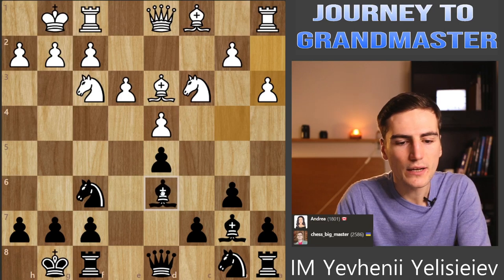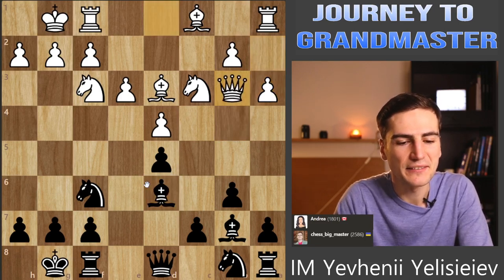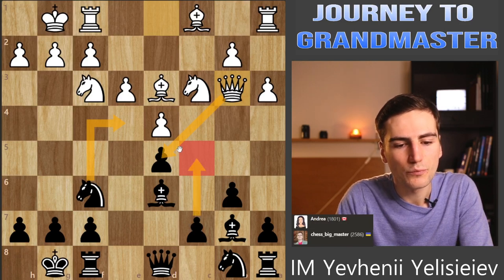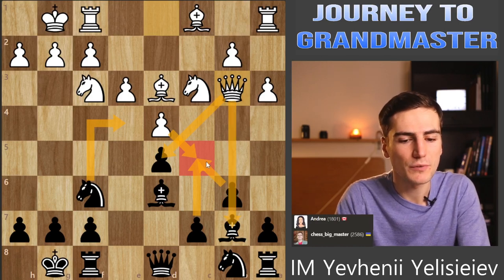She takes on d5. I have to say that Andrea Chessbot plays incredibly well so far. Now Qb3 - a little bit weird since it doesn't create any threats for me, but it stops Nf4, maybe that was the idea. In case of c5, white takes and I can't take it back with the pawn because my bishop is hanging. So c5 wouldn't be a good choice here.